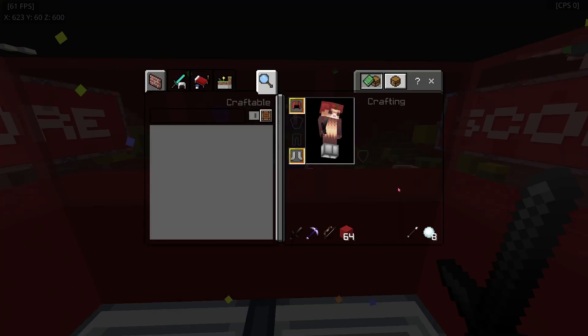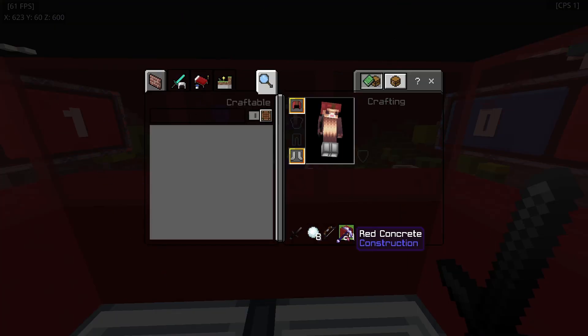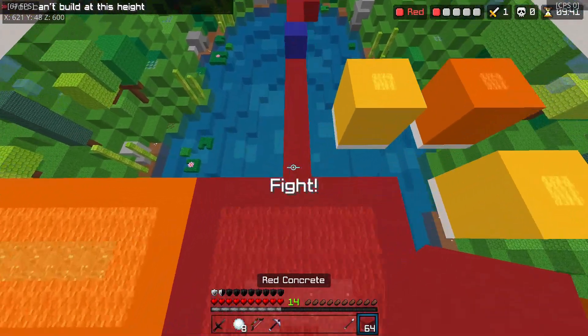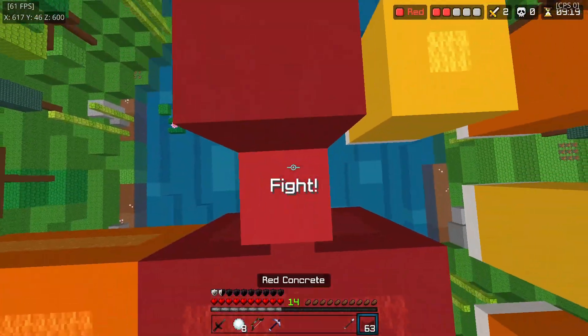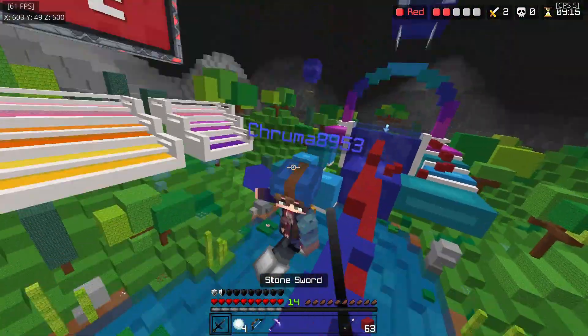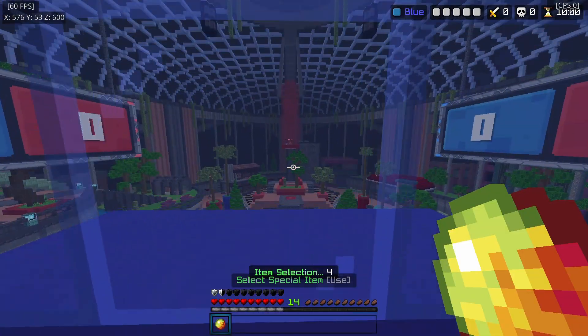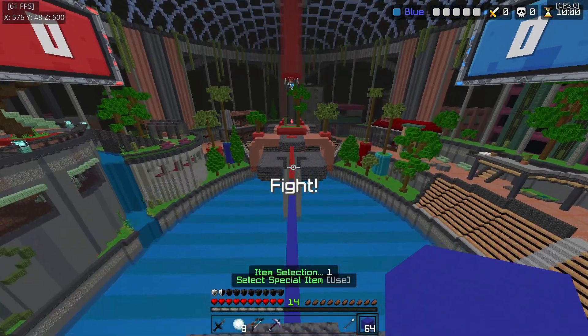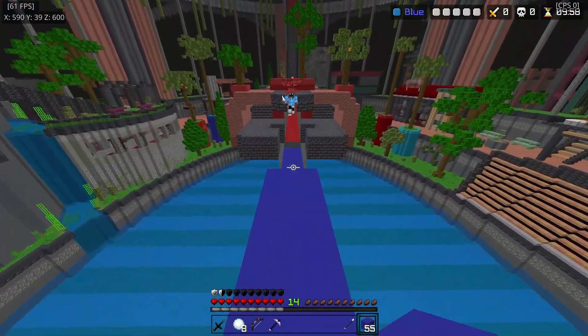But the Hive programmed it so that you can actually switch around your inventory to your personal preference. It even stays after somebody scores or you die. And what's even more crazy is that even after you complete a game, your loadout still stays the same.